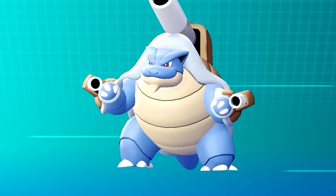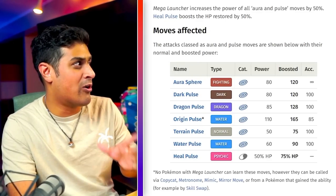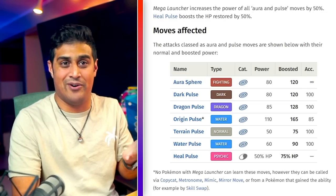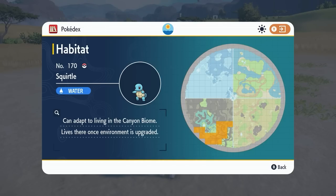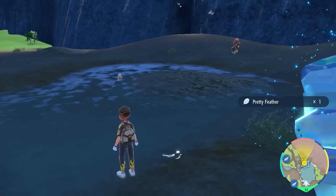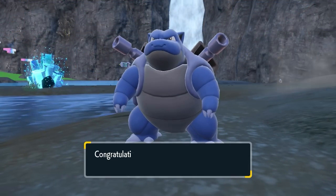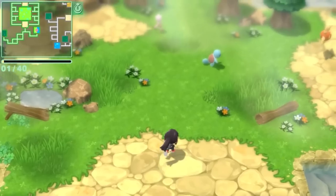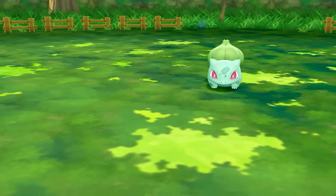The next Mega Pokemon is Mega Blastoise, with the ability Mega Launcher, which increases the power of all aura and pulse moves by 50% — including Aura Sphere, Dark Pulse, Dragon Pulse, Heal Pulse, and Origin Pulse. To get a Squirtle, head over to the Canyon biome at the marked location. Catch it, evolve it into Wartortle then Blastoise, making sure it's specialized in special attack. If you don't have Scarlet or Violet, you can hunt these in Sword and Shield Raid Dens, in Brilliant Diamond and Shining Pearl's Grand Underground, or as wild spawns in Let's Go Pikachu and Eevee.